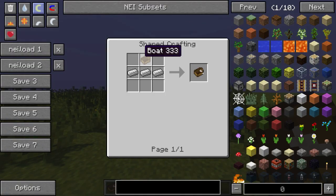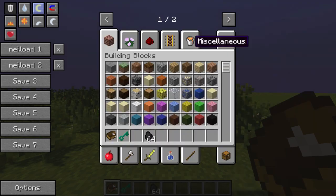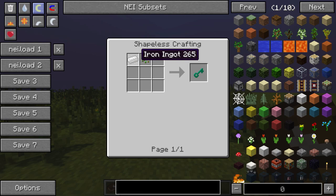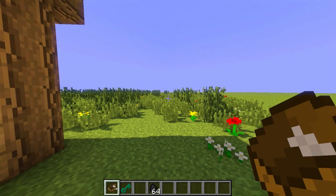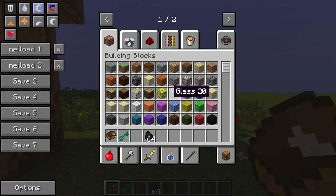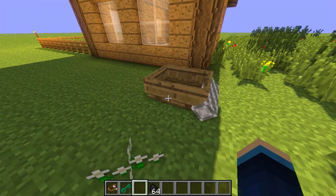To craft one of these lawn mowers you're going to need a boat and three bits of iron for the blades at the front, which spin around and cut the grass. You also need a lawn mower key, which is made by combining iron and some seeds. And of course you need fuel in the form of coal, which you place in your inventory and the lawn mower will automatically take it and use it to power itself.